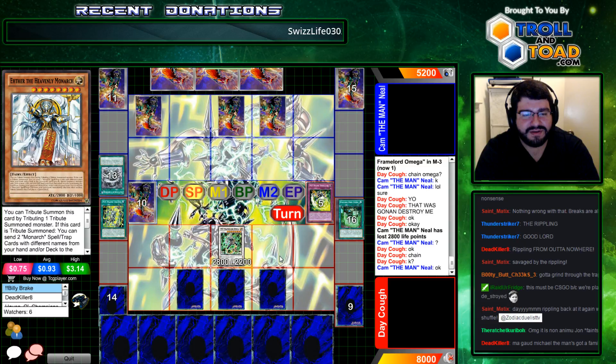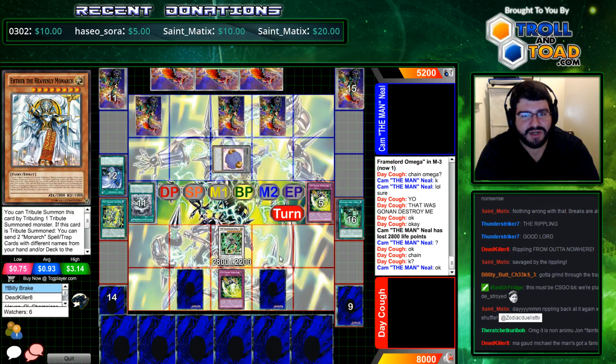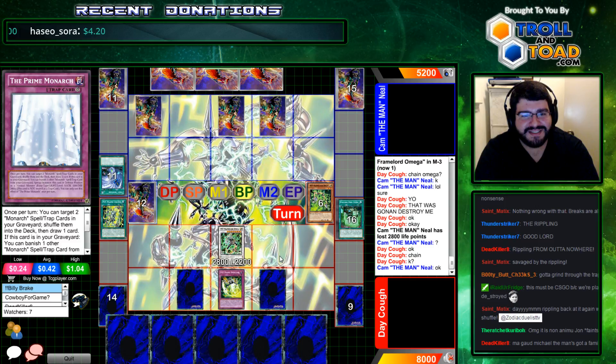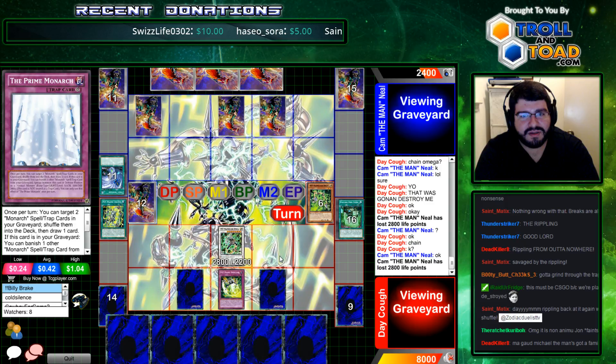I knew there was a Mirror Force down. Cam should have been watching the stream. Well, he should have remembered the Rippling. Hey, that deck out is still a win condition right now. You know what else is really annoying? All of these Primes. It just depends when he's gonna draw that removal trap. And there goes one Prime. That's still 2800 to the face.